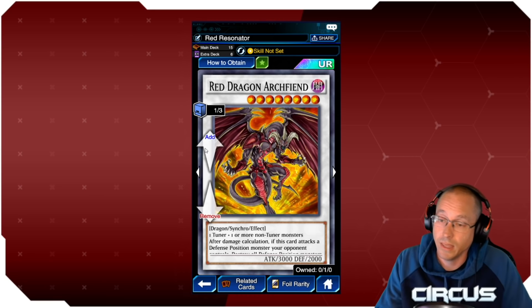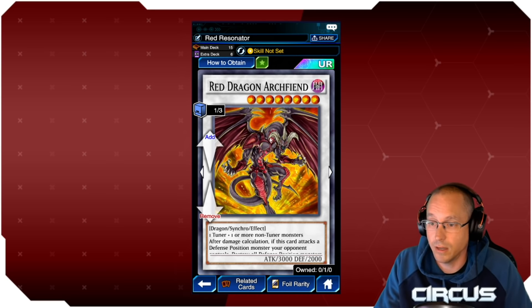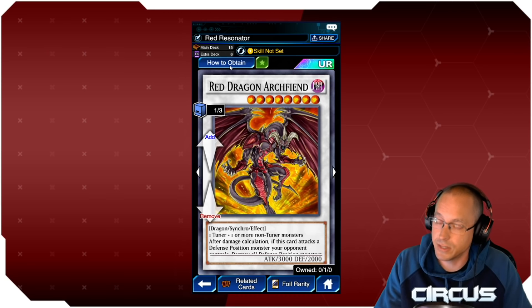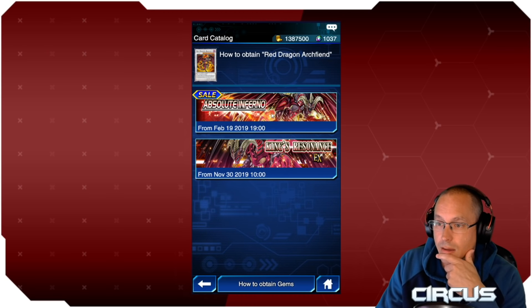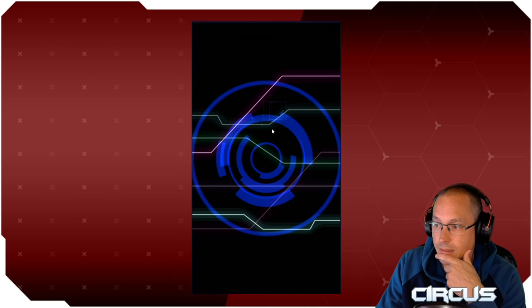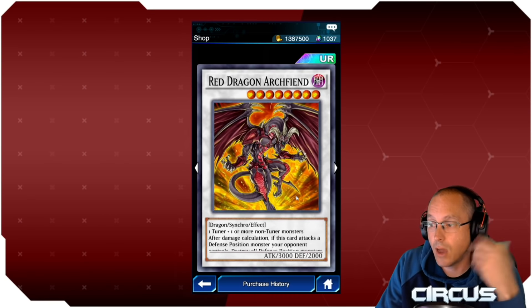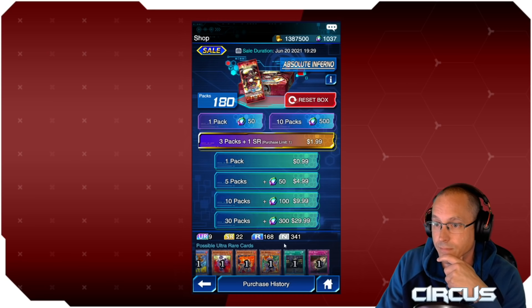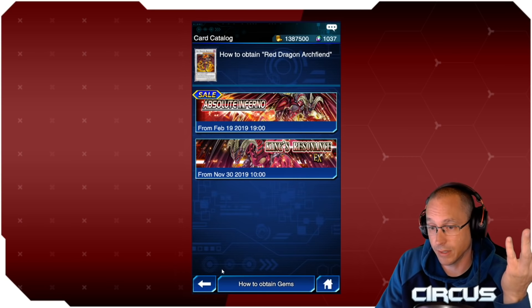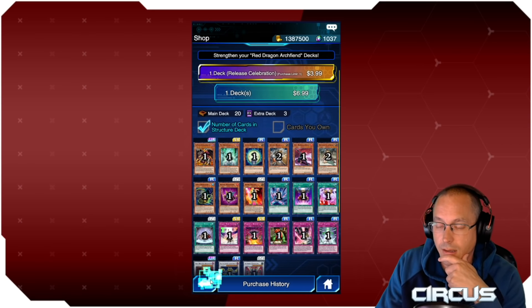I also got a glossy Red Dragon Archfiend from a structure deck. Typically we encourage people to get either zero or three copies of a structure deck. In this case I just went with one because that card is in a main box, and figuring out how many gems I'd have to spend to get it, I decided one structure deck — about ten packs' worth — made more sense.